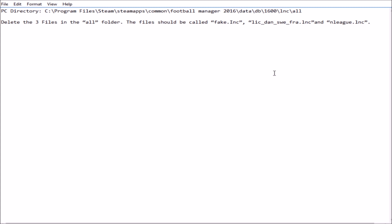I don't know how to do this on Mac, but there will definitely be guides out there for Mac users. On PC, go to your C drive, Program Files, find the Steam folder, then SteamApps, Common, Football Manager 2016, data, db, 1600, inc. When a new update comes out there'll be a new folder called 1601 and you repeat the process. The three files you'll be looking to delete are: fake.inc, lic_dan_swe_fra.inc, and the final one is N League.